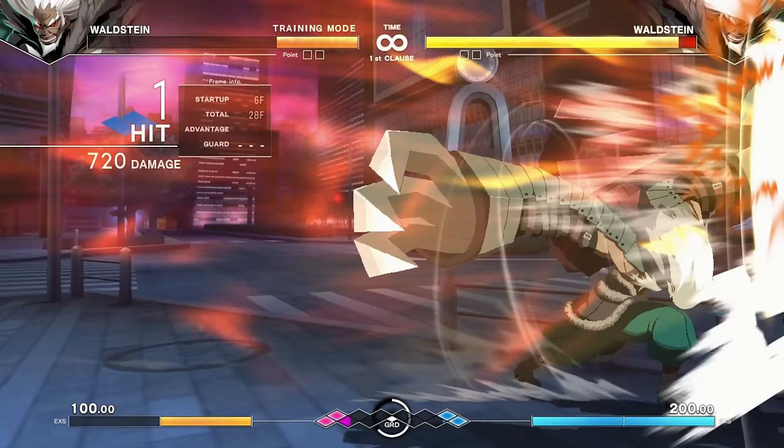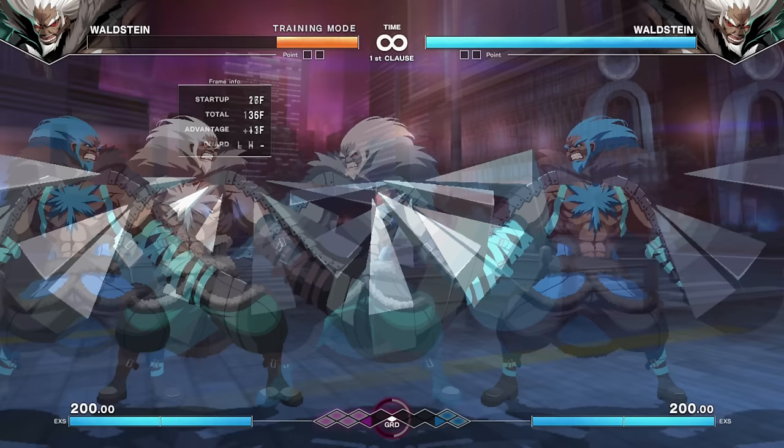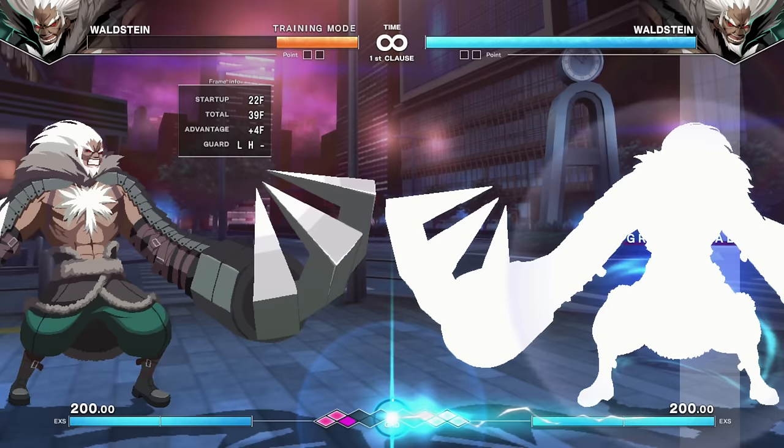The wall slam, regardless of the version you use — you don't have to use the enhanced version — always corners the enemy, leaving some pretty good pressure. Being a big boy, he has lots of easy sources of plus frames. If you get the enemy to block certain moves, now you have frame advantage and can start the old grab game.